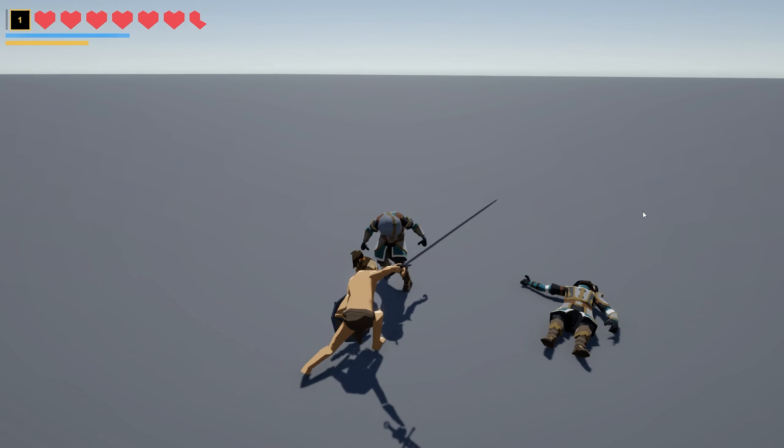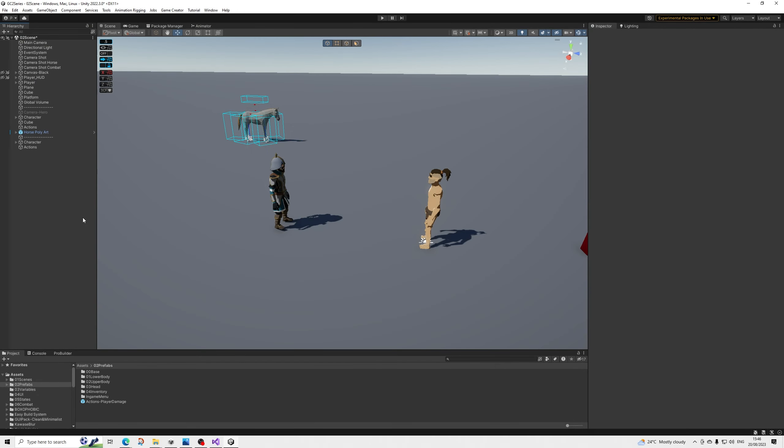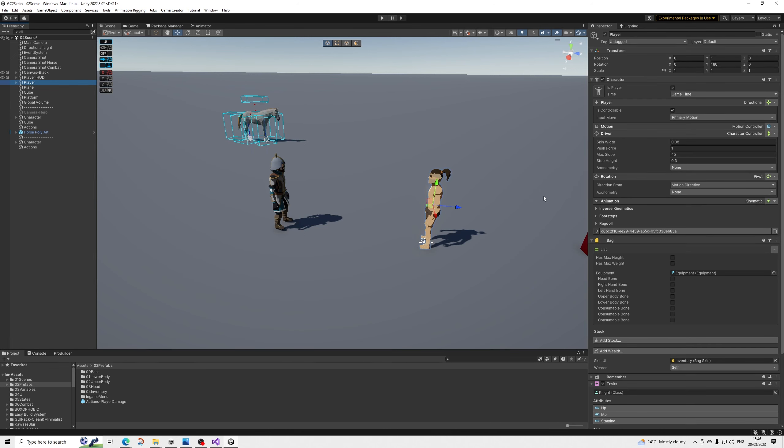Hello everyone. In this video we're going to set up death and finishers for our combat. First, I'm going to correct a mistake pointed out after the last video, about applying damage. The way it worked is: I hit middle mouse button to target a character, and applying the damage works fine. However, someone pointed out if you don't target that character with middle mouse button, it will ignore the defense.